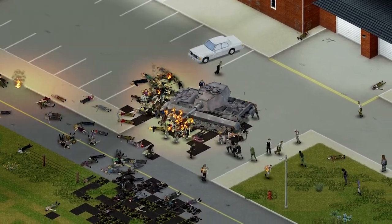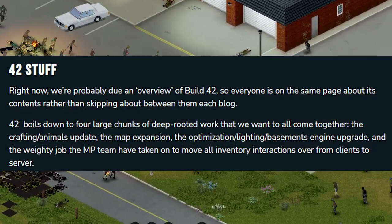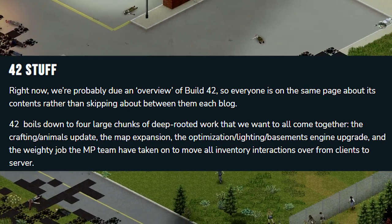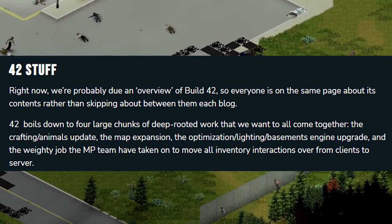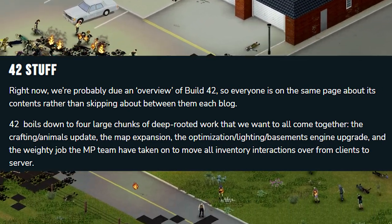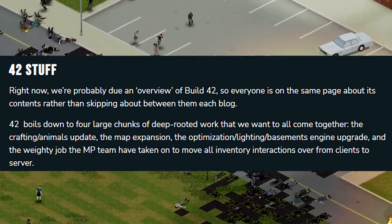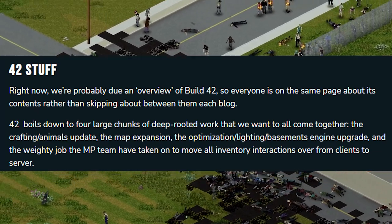In this Thursdoid, the Indie Stone have given us an overview of what is currently being worked on in Build 42. Build 42 at its very core is going to be made up of four chunks that will all come together: the crafting and animal update, map expansion, optimization, lighting, basements, engine upgrade, and a change in multiplayer.